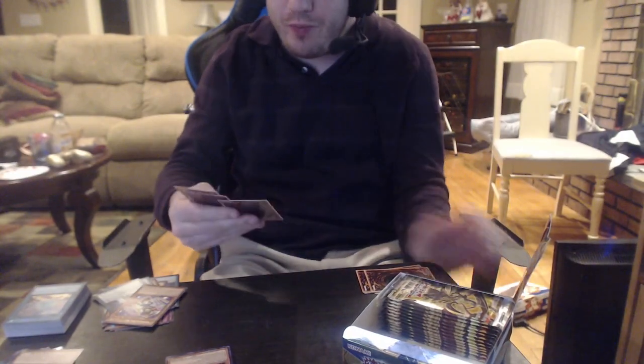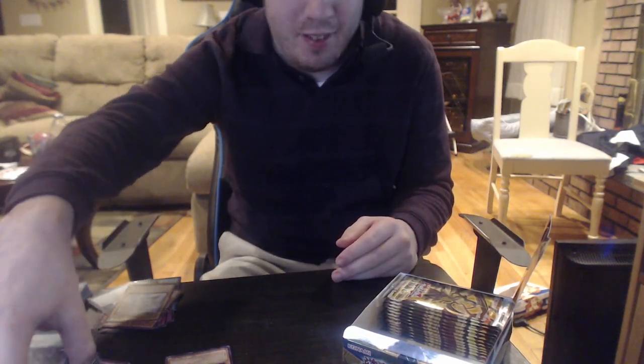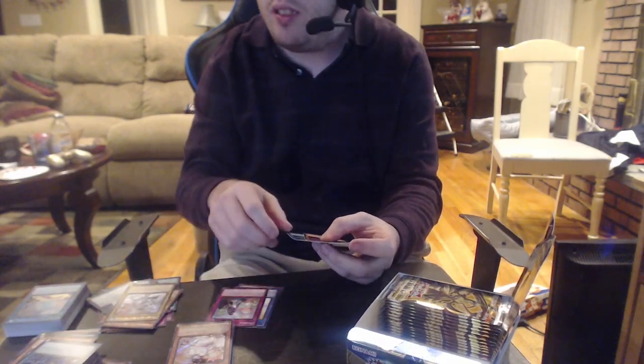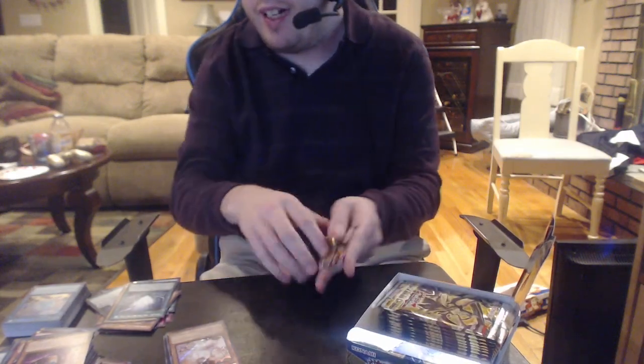Balboon — OH LET'S GOOOOO! Ash Blossom — nice! LET'S GOOOO! WOOOO! Bruh, $80 card — WOOOO! The box was looking good — it's got a Diagram too — that'd be nice! It's Ash Blossom and Joyous Spring — this is an $80 card! Balboon, Underscrew, True King All Calamities. WOOOO! I just need two more Ash Blossoms.